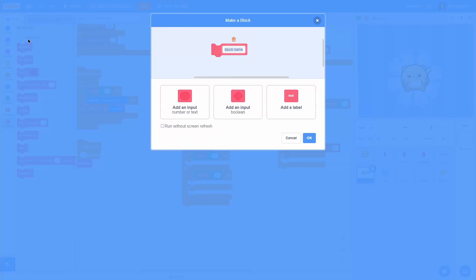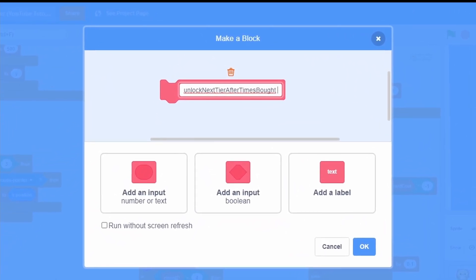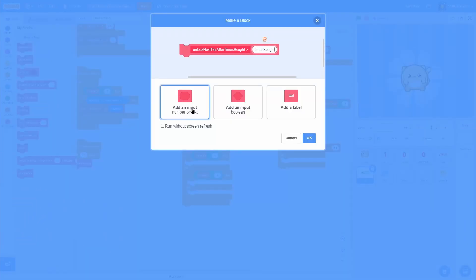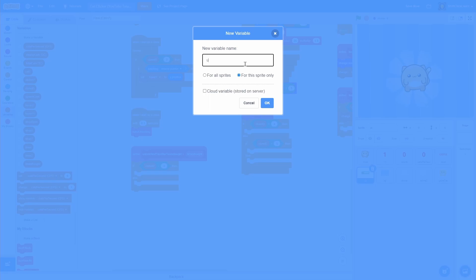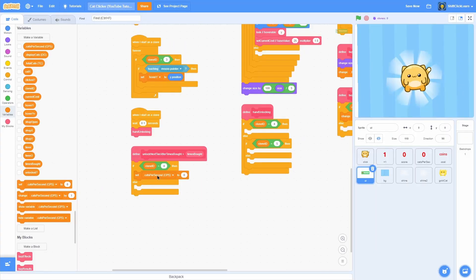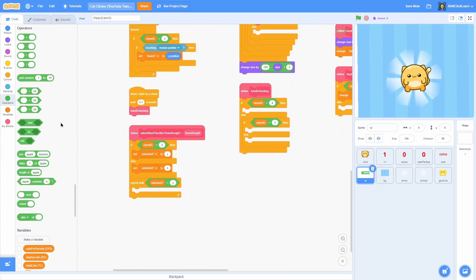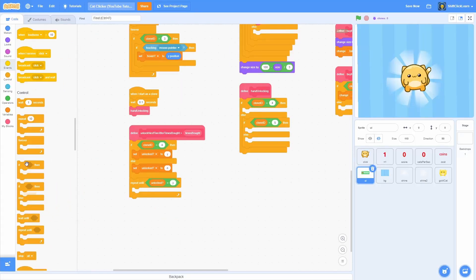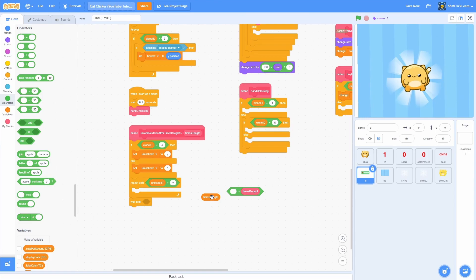Make another block named unlock next tier after times bought, with an input named times bought. Do an if-else: if clone id equals 4 then make a new for-this-sprite-only variable named unlocked. If it equals 4, set unlocked to y (yes) to override; otherwise set it to n (no), since we want the first upgrade unlocked by default. Then repeat until unlocked equals y, with a wait until the times bought variable is greater than the times bought input.